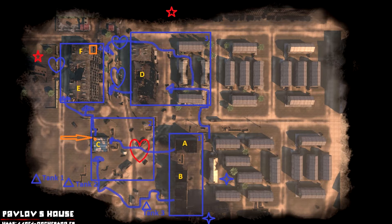First possible tactic: you could hold A and B building. That is probably the simplest tactic if the team is very inexperienced. The German team could simply hold A and B building hoping that the Russian team is stupid enough to attack them. But against an experienced Russian team? Probably not going to work.